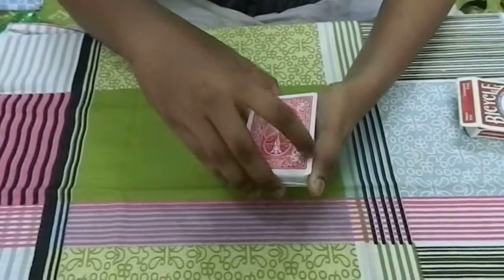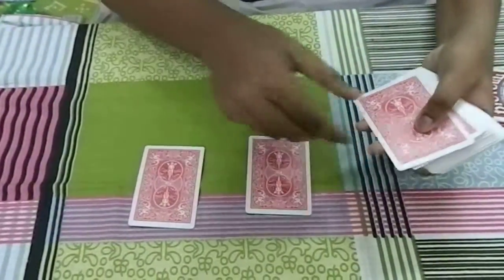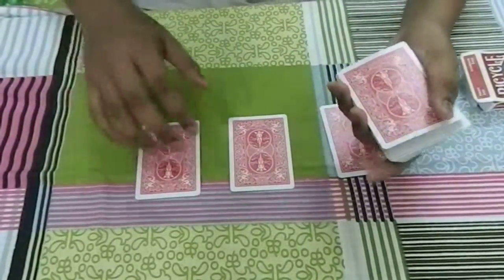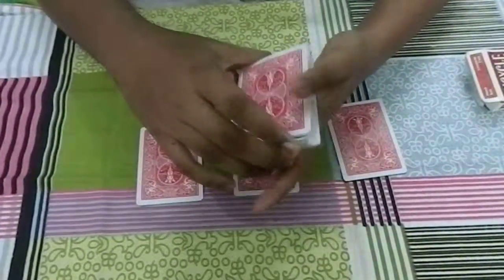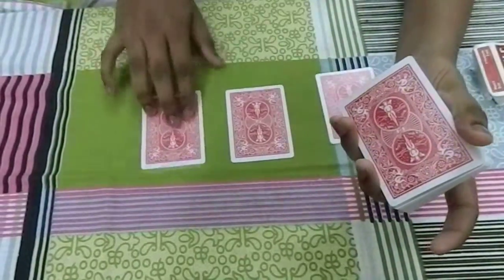Stop. Okay, right over here. I'm gonna take away the top three cards and put them on the table. Fair enough. The identity of these three cards are unknown. To find the identity of these three cards, I would like to use the four queens from this deck.